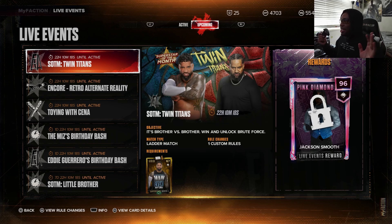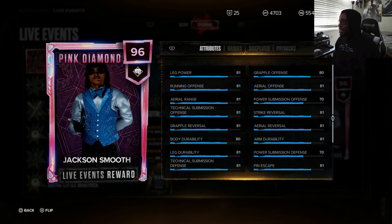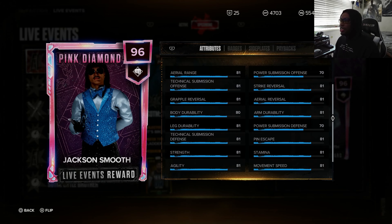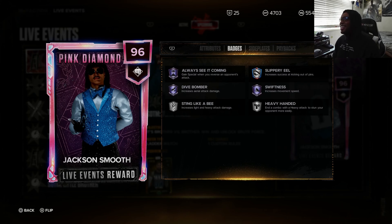This is gonna be an interesting live event to go for — we'll be going for it tomorrow. Here's the thing about this card: it's a 96 overall. His stats — strike reversal 81, arm power 81, grappling reversal 81, body durability 80. On offense and defense he actually looks pretty decent. He's a striker, finisher is 81, special 81, movement speed 81, pin escape 81. I'm seeing too many 81s.